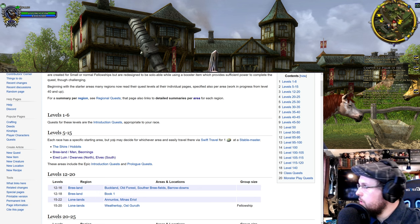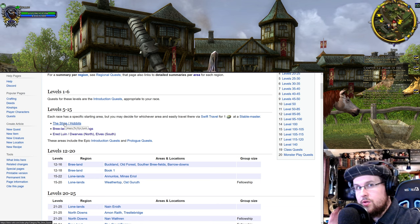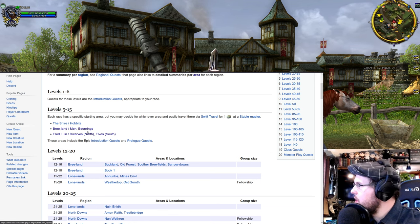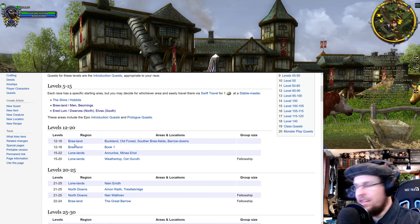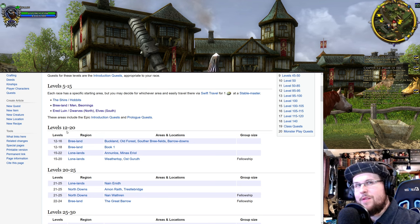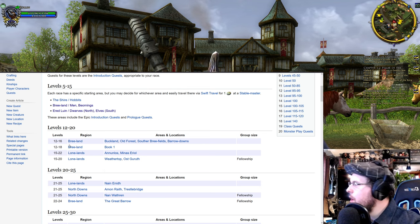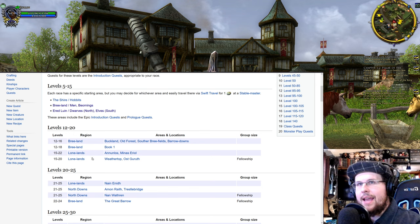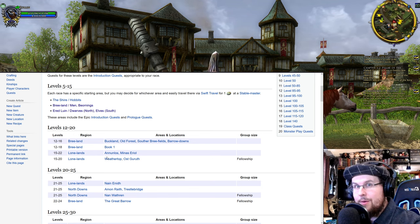We talked about Bree-land, Ered Luin, and the Shire in the last episode. Now we're going past that. You can still do stuff up to level 20 in Bree-land, but then you go into the Lone Lands — the Forsaken Inn or North Downs, which starts around levels 20 to 25.